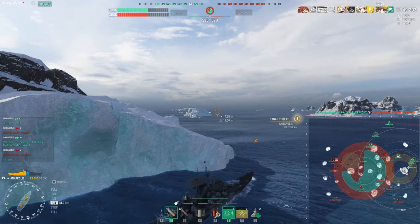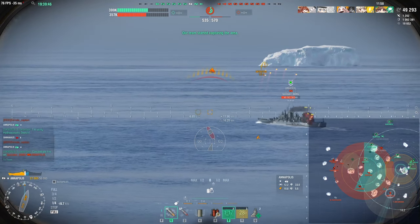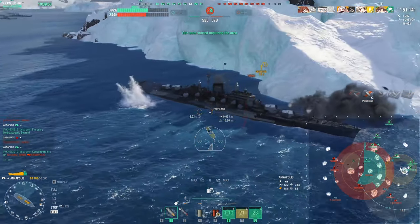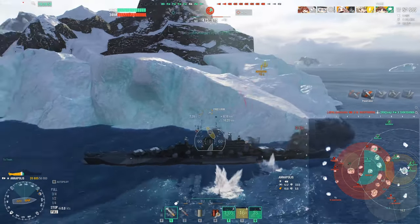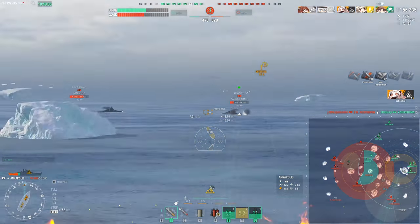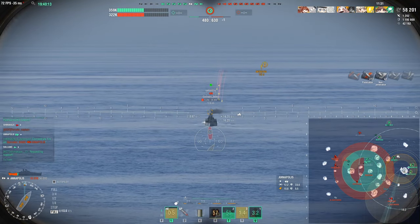Having that extra turret over the Des Moines really proves useful. Engaging this enemy Annapolis, just take a look at the damage he's pumping into us - that's because he's got four turrets shooting instead of three. If you thought the Des Moines' reload was bad, this has the same reload with an extra turret, so you melt people super quickly. My health just disappeared very fast from only a few salvos from that Annapolis.